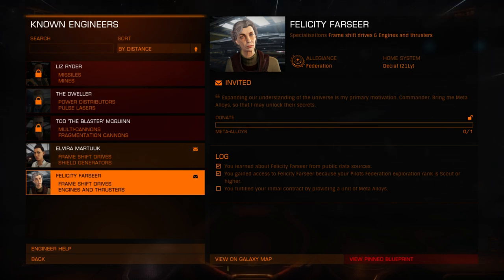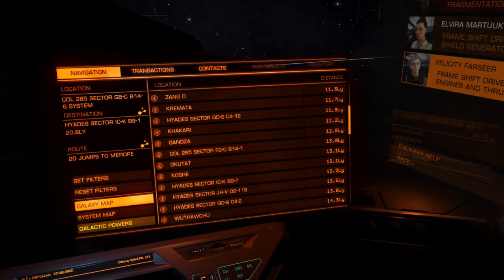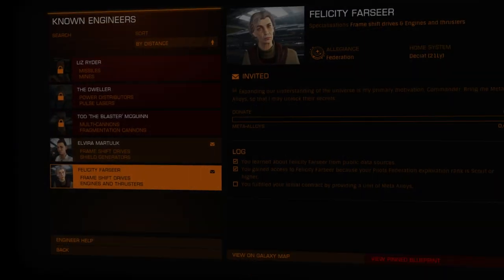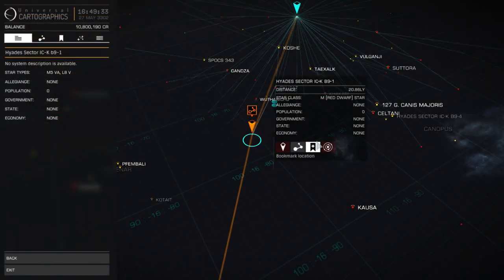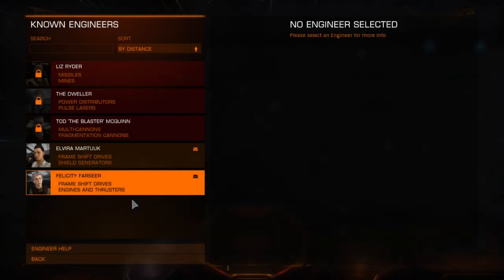I've already visited her, just to see where she was, and I bookmarked her. That's another feature that's been added in the new update - something I've wanted for ages. You can go to your galaxy map and bookmark things: systems as well as specific locations. Under bookmarks I have Farseer Inc., which is where that Engineer happens to be.